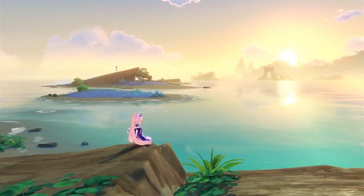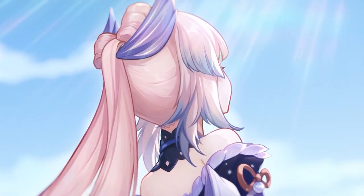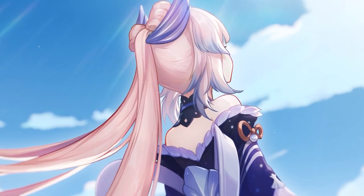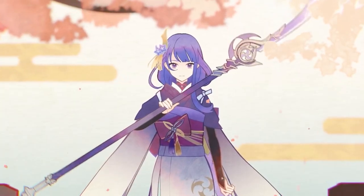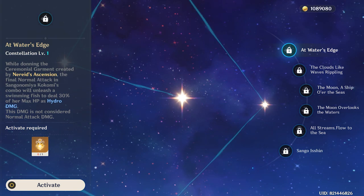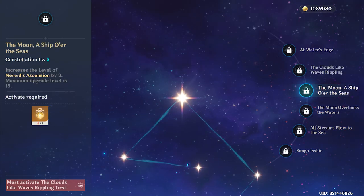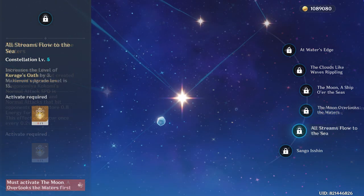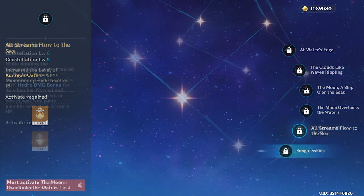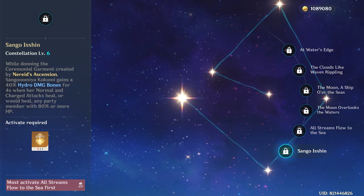Let's take a look at her constellations, since many of you may already have her and are probably thinking if you should invest in them or not. Kokomi is very F2P friendly and does not require any constellations to do her job. Her constellations will only provide her with increased damage to her normal and charge attacks, more hydro damage, and more healing for both her elemental skill and burst. She will also gain 10% attack speed and more energy recovery. In short, all her constellations will increase her damage but only if she remains on the field a lot. If you are planning on using her as a support or a hydro applicator, her constellations are not that great.